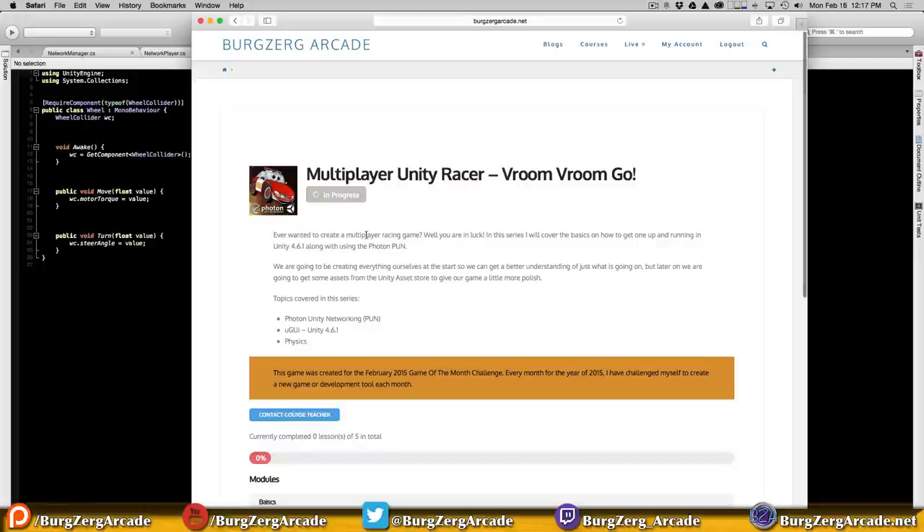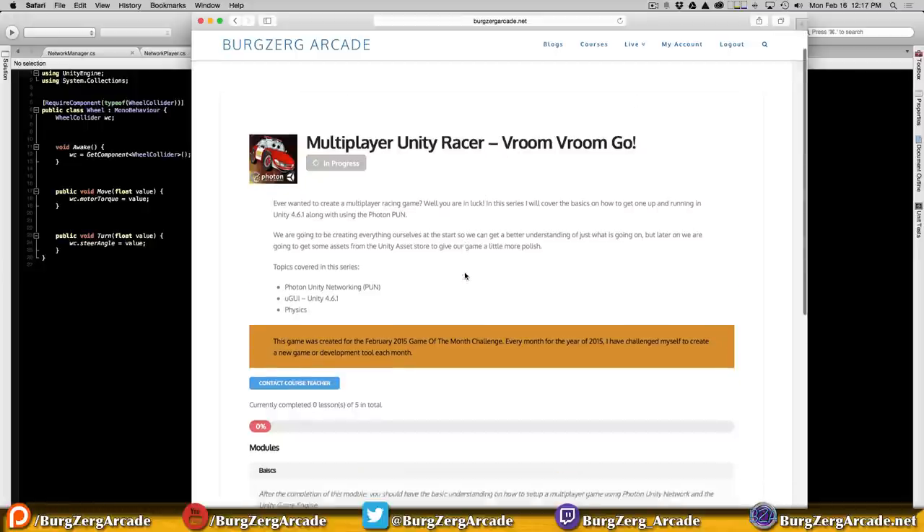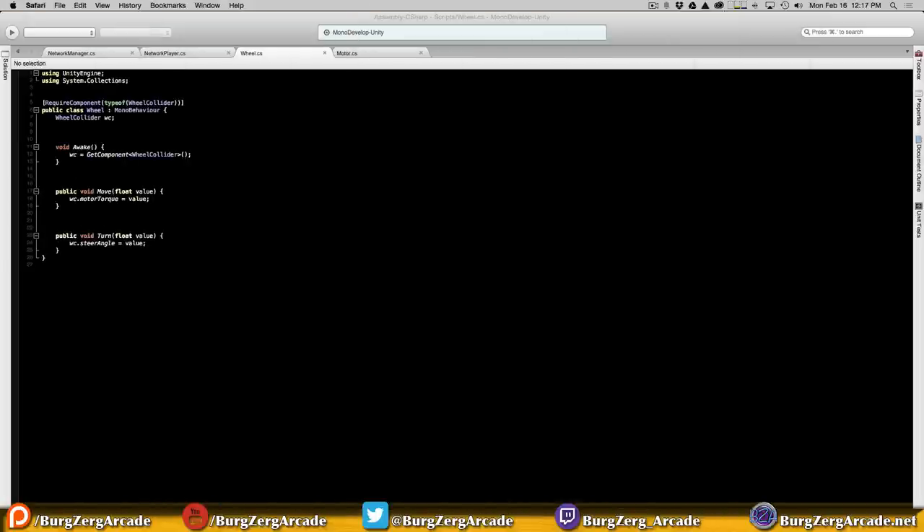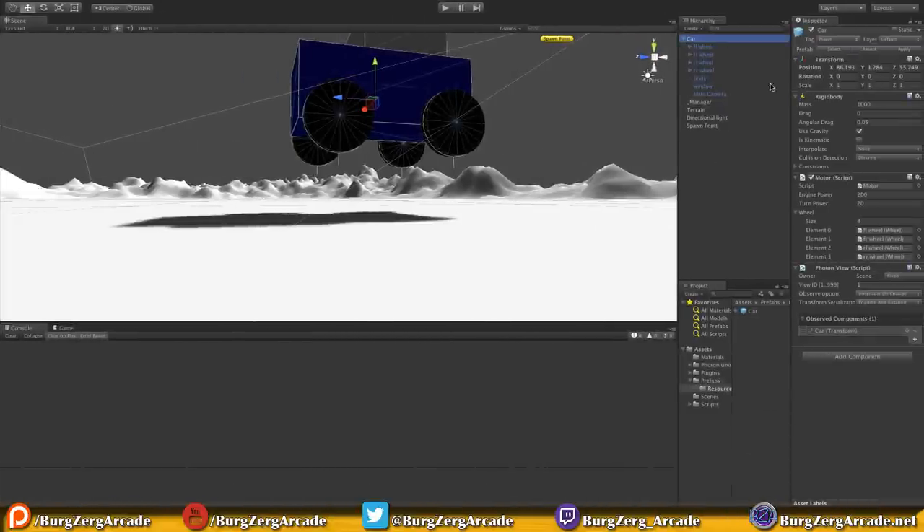For those following along with the course on the website, we're still in the basic stuff. There are a few more that we're going to be doing in the basics - actually less than 10. When we start moving into the intermediate and the advanced stuff this is where we're going to start building our spawning system. Up until we get there, I really want to keep everything as simple as possible so that it's easy to incorporate into any game you want. So let's jump back in and start going down.